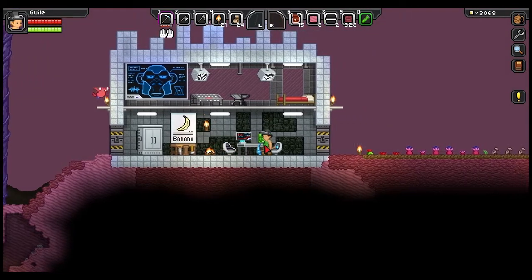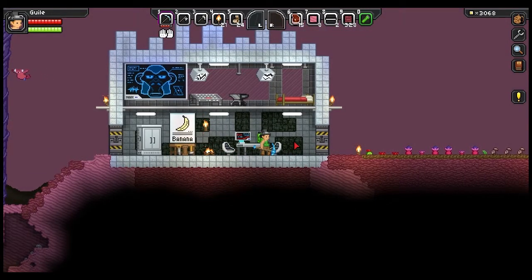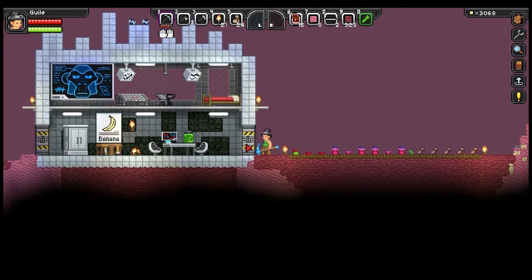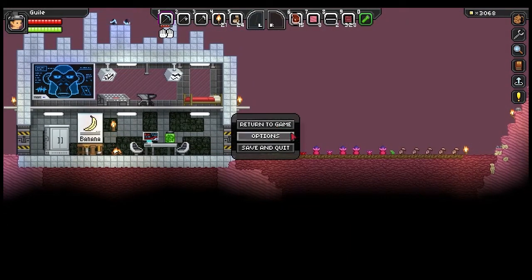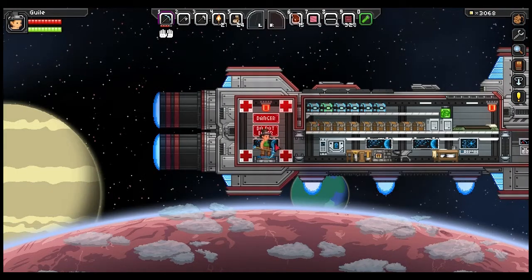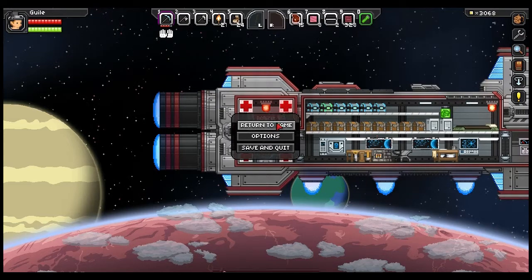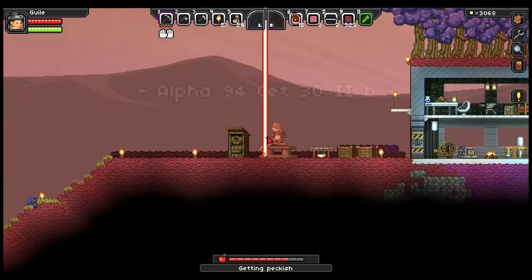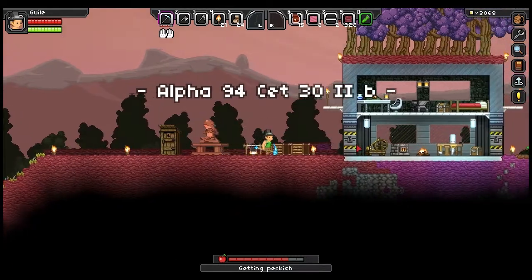I don't think our spinning wheel is here. Did we leave it? I think we actually left it at our planet. I've never done this before — apparently you can warp home. Yep, we left our spinning wheel here.